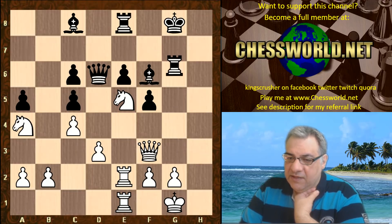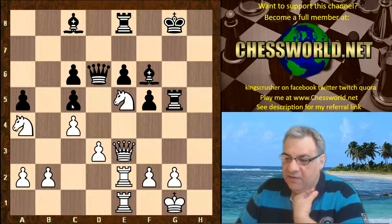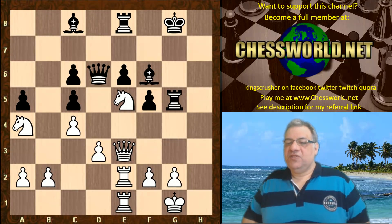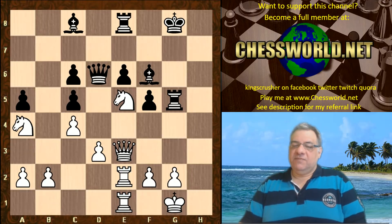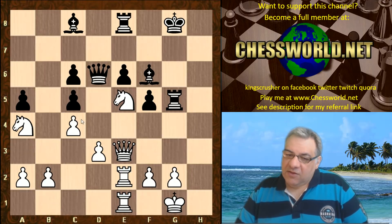Rook g7 unpinning. Queen f3, Queen d6, and now white just builds up on the e5 knight. Rook a1. Rook g5, Queen e3, targeting c5 now. Black is in a pretty desperate state — look at that bishop, it's such a total prisoner. This domination of the chessboard; this line has a reputation for getting a dominating dark square grip.